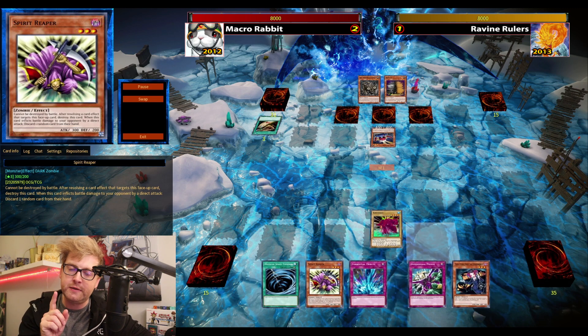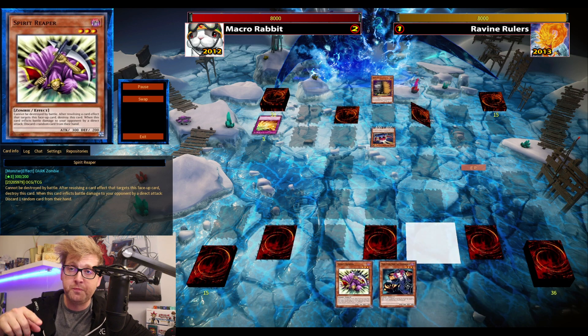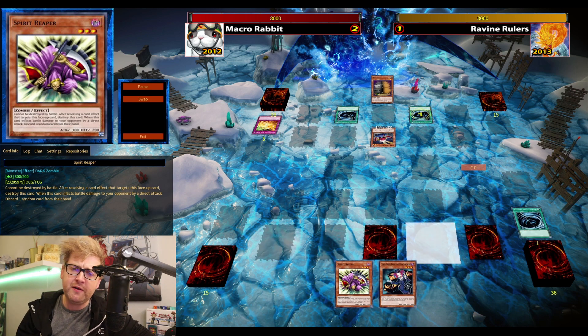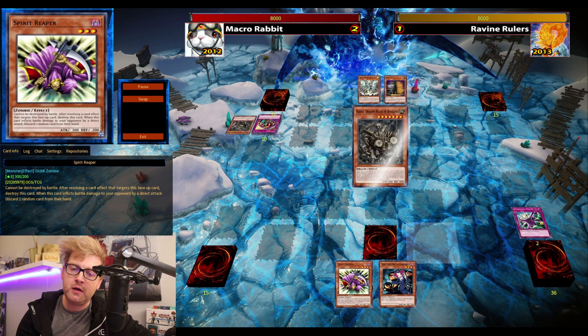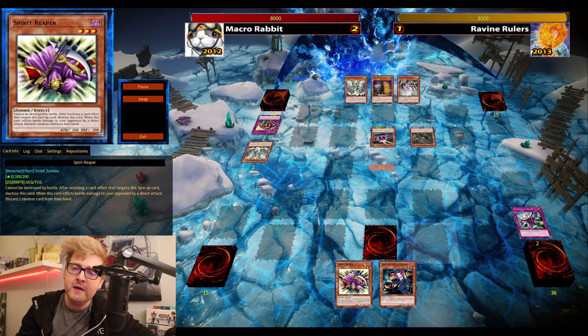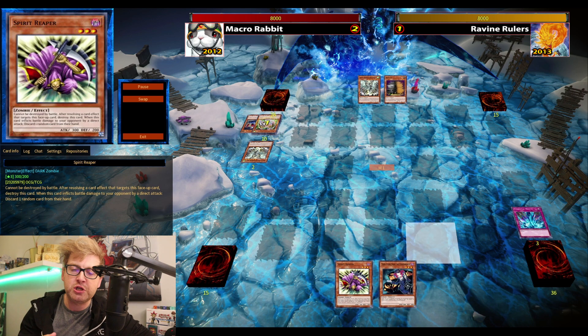Going second now, and Card Trooper — that's not good. The Rulers just get three mills every time and Trooper replenishes itself. Double Typhoon in the end phase hits Prison and something else — not sure what my other set was. The Reaper could be okay but there's stuff like Dracocension.